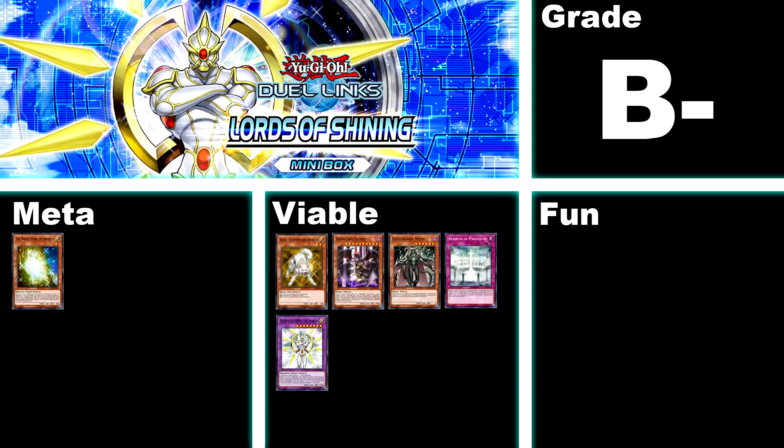The 37th box is Lords of Shining, B-. This contains a ton of good stuff, including the staple meta Blue Eyes card Whitestone of Ancients, as well as 99% of the Dark Lord art type, which used to be the absolute best deck in the game, only recently bopped out due to the banhammer. We also have the better half of the Steel Swarm art type, Elemental Hero Shining, Raiko, and Rebirth of Parshath, which is a fantastic counter trap. The main saving grace of this box is the Whitestone of Ancients, which is such a staple in Blue Eyes that most Blue Eyes players will have to invest into this box eventually anyway.